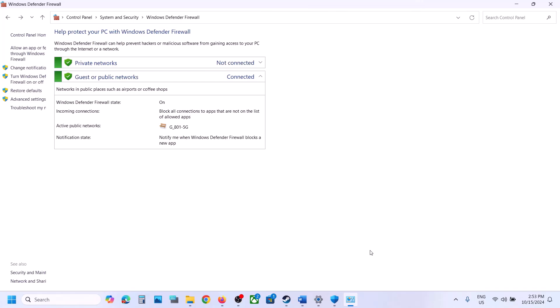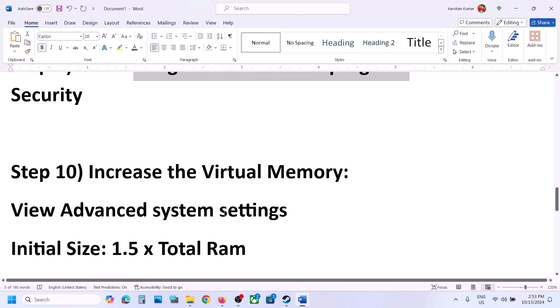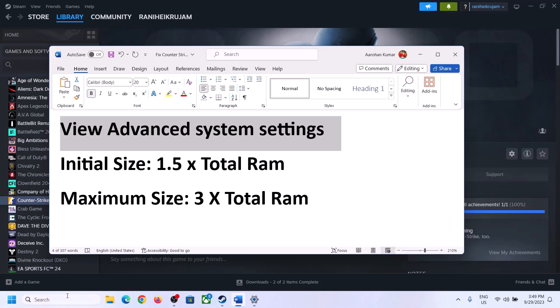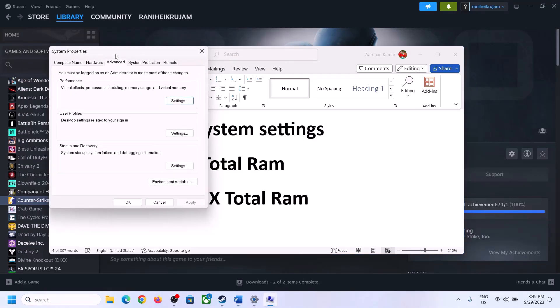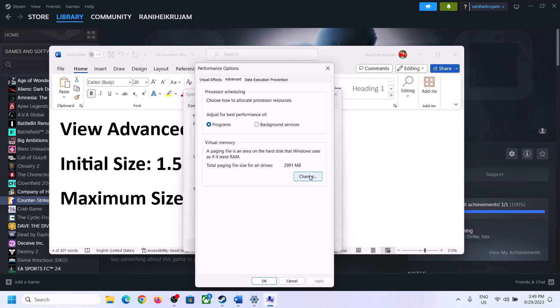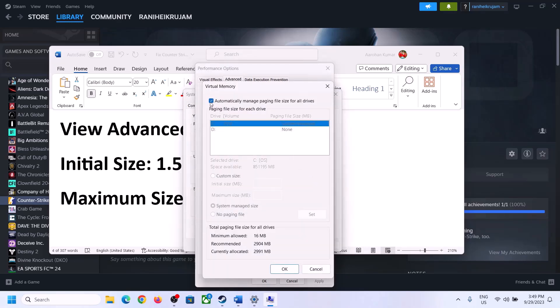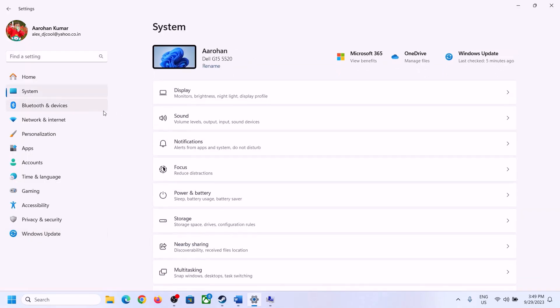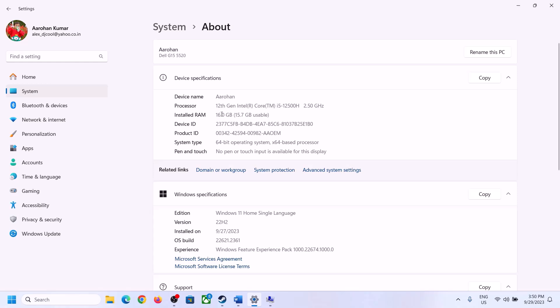The next step is to increase the virtual memory. Type 'View Advanced System Settings' in the Windows search box and open it. Click the first Settings button, go to the Advanced tab, and click Change. Uncheck the box that says 'Automatically manage paging file size for all drives', then select the drive where the game is installed. Enable Custom Size — the Initial Size should be 1.5 times your total RAM in megabytes, and the Maximum Size should be 3 times your total RAM in megabytes. You can check your total RAM in Windows Settings under System > About.